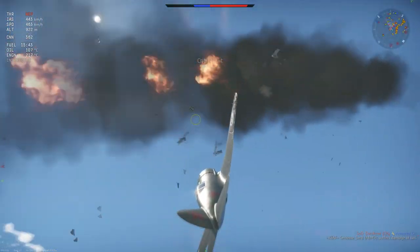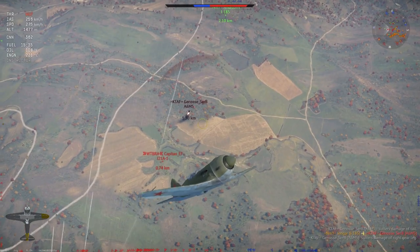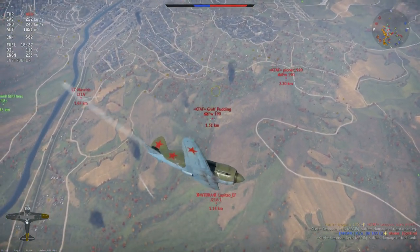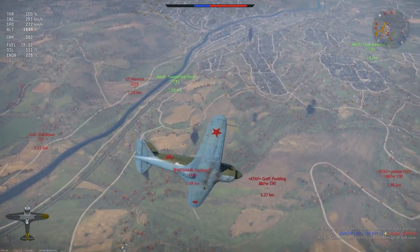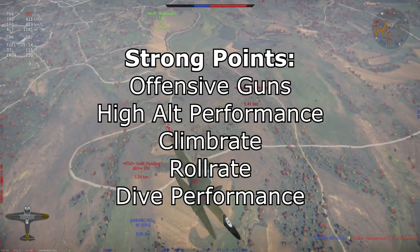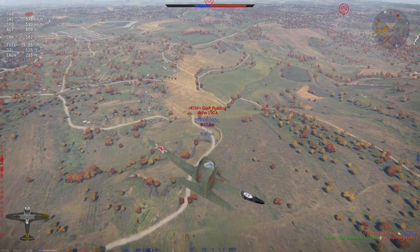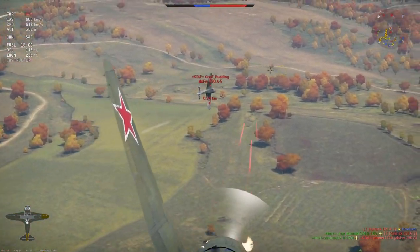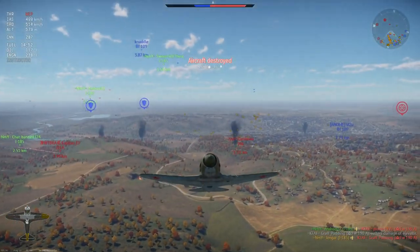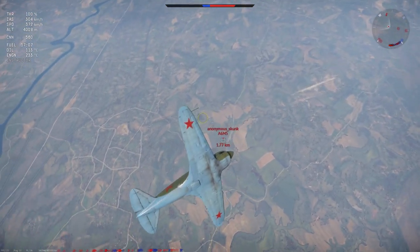The I-185 M82 is a unique and interesting plane — quite nice at higher altitudes with good dive performance, different from the Yaks and Lavochkins. Strengths include three 20mm cannons for good firepower, better high-altitude performance unique to Soviet Rank 3, and nice dive performance — giving you a real boom-and-zoom capability. The climb rate is also very good, and it has a very good roll rate, almost like a Focke-Wulf 190.